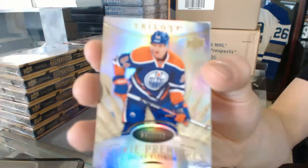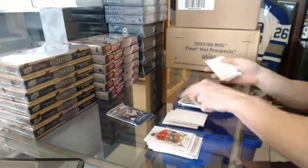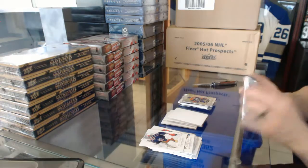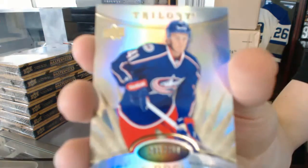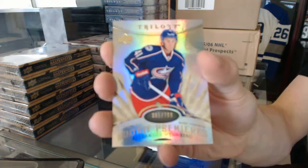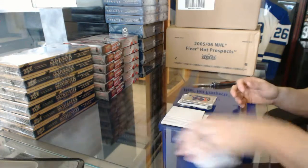Rookie, numbered to 799, Oscar Klefbom. And a Rookie, numbered to 799, Alexander Wennberg. So there we go, buddy.